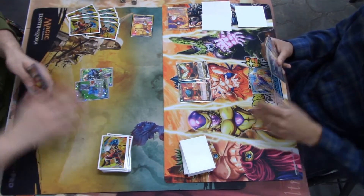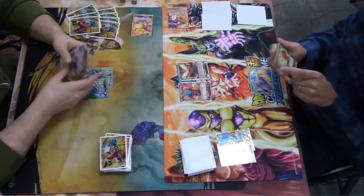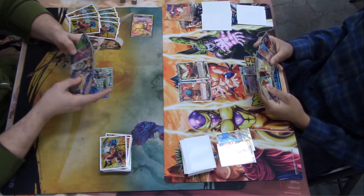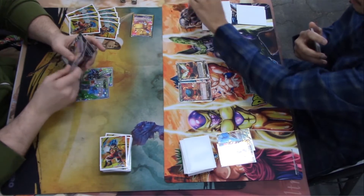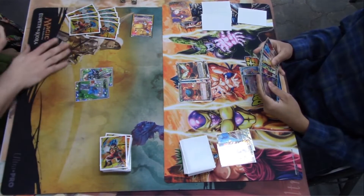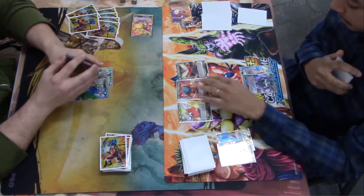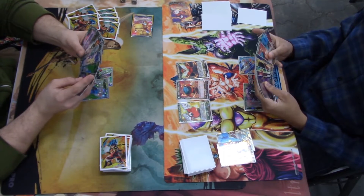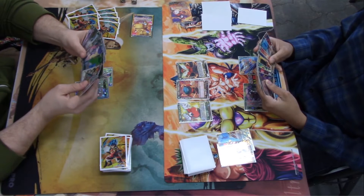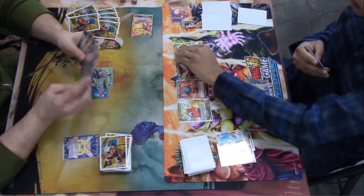Neil's deck just inherently has a good matchup versus the Janemba deck because it plays the all-out assault — that does hinder Andrew's deck strategy a lot. I saw Neil doing that all day, just putting leaders in rest mode. And that Topo is really good — Topo makes them discard, and when it's sent to the grave by a skill they discard again. That card is so good; I saw him looping that card all day. In the mirror matches, that's the reason he was winning.